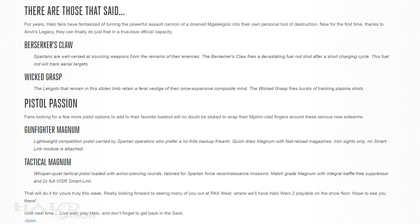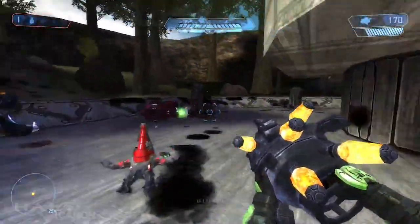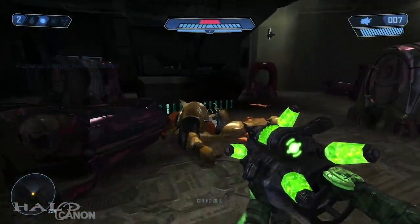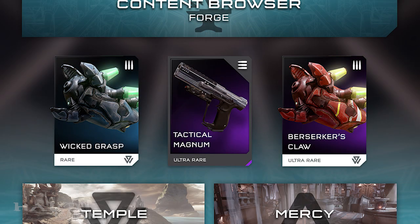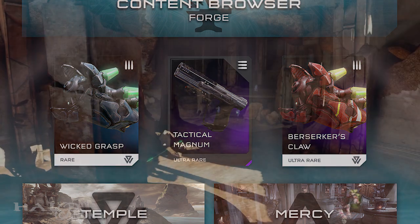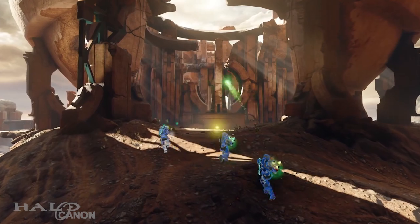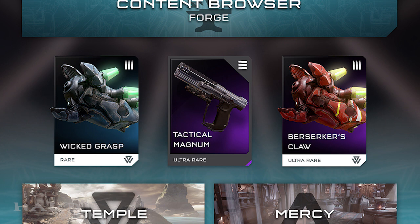After that, we take a look at some new weapons coming with the update, starting with one that has me particularly excited: the Hunter Assault Cannons. If you've watched my playthrough of the Halo CE mod SPV3 or played it yourself, you'll know why this has me excited. According to one of SPV3's devs, 343 apparently tried to make this a thing in Halo 4, so we technically can't credit the idea to SPV3. The update features two variants of the Assault Cannon — the first is called Berserker's Claw, which uses the more classic charge shot and can track aerial targets. The second is Wicked Grasp, which burst-fires tracking plasma shots like we see the Hunters do in campaign and Warzone. Part of the description really caught my attention: 'The Lekgolo that remain in this stolen limb retain a vestige of their once expansive composite mind.' Nothing major to discuss — just sounds cool as hell.